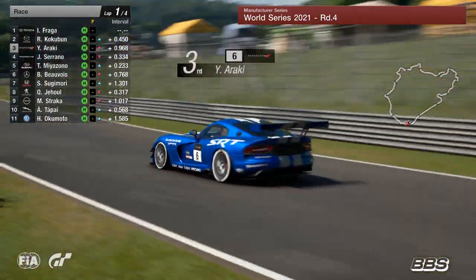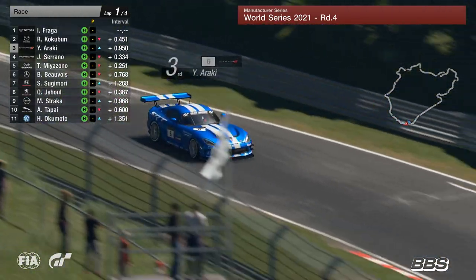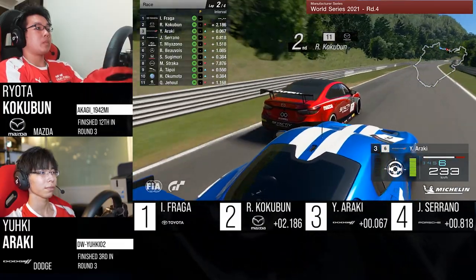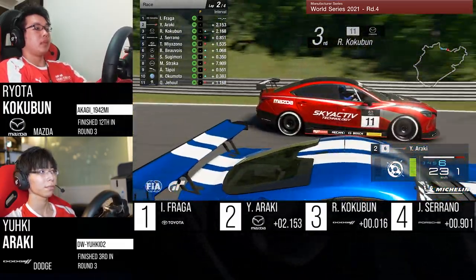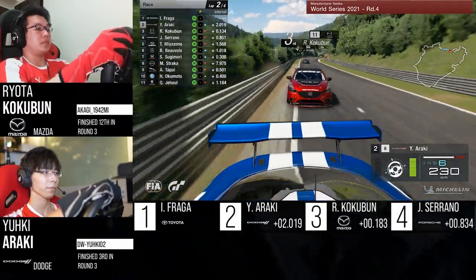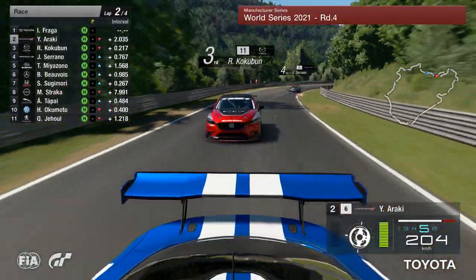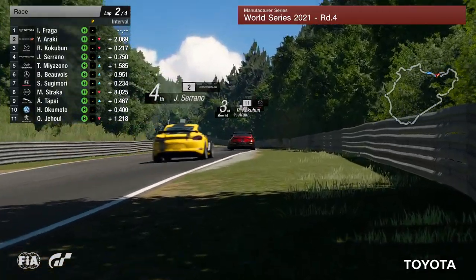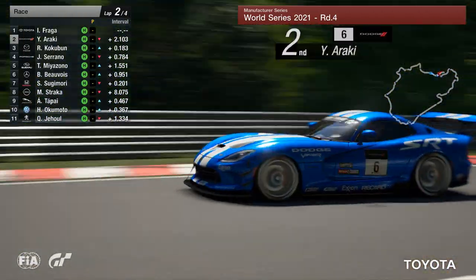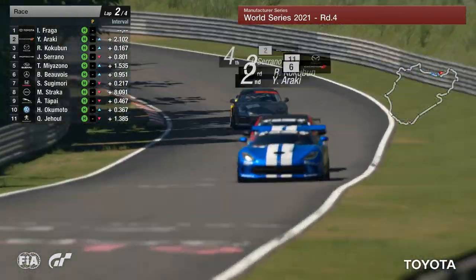They're coming down the hill now through these very twisty bends — one at a time through this part of the lap. Here's a lunge from Araki. This is always a scary place to try and make the move because it is very much side by side. Cockerman lets him have it — a little wave there from Araki to say thank you, mate, for not fighting there, because the last thing you want is contact when that wall is very close and you're going very fast.